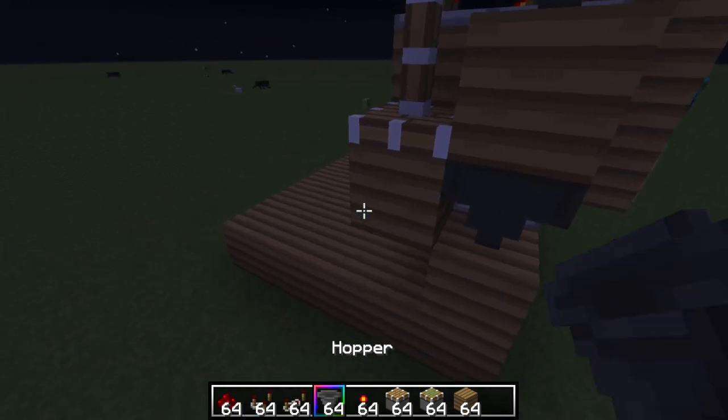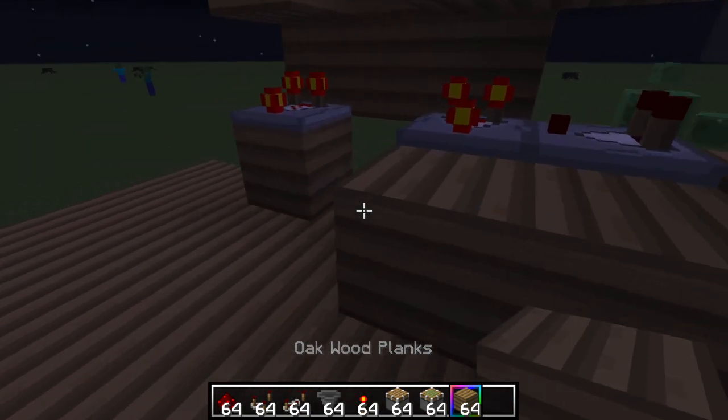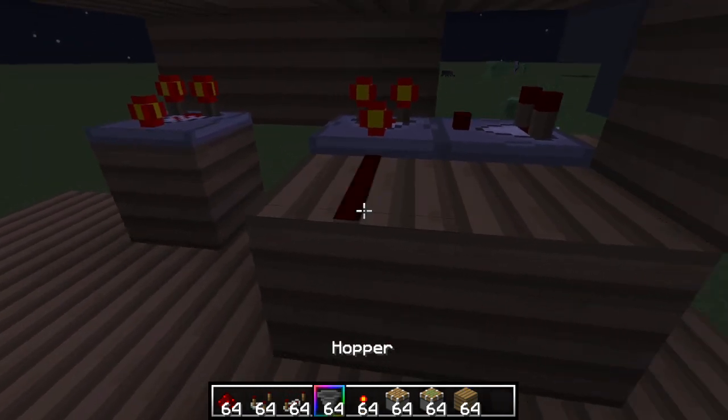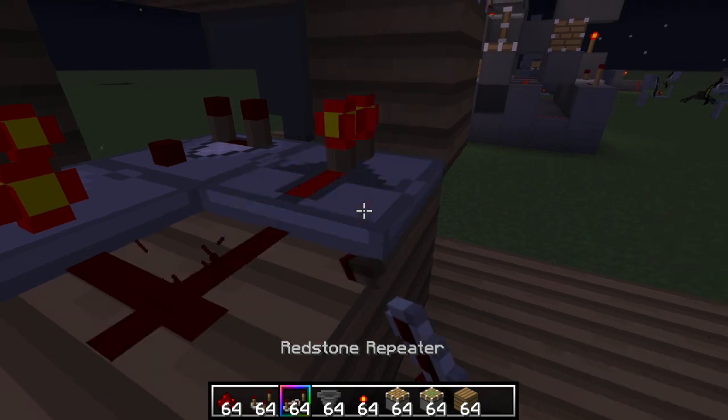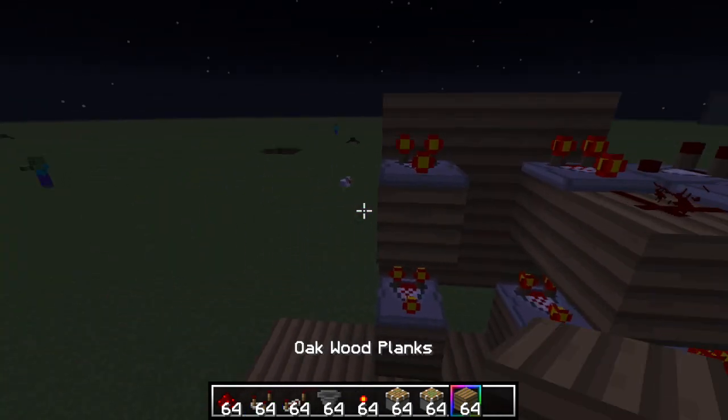The downwards part is a little bit different — you don't need a sticky piston, it's basically the same thing. Do all this, then block right here — two blocks. Then a repeater going into this block, and do the exact same thing on the other side.